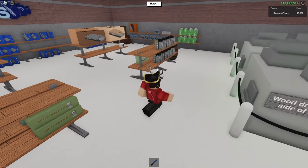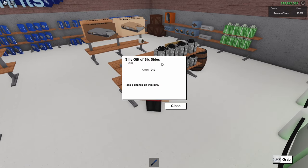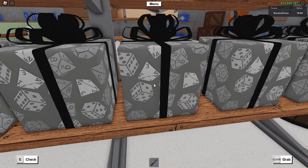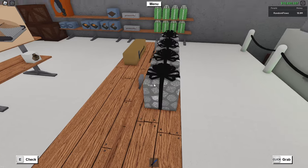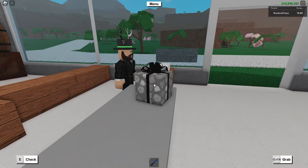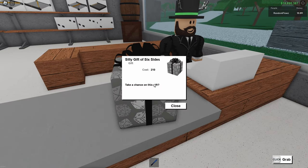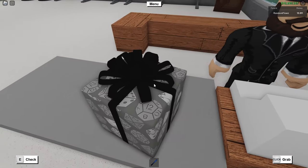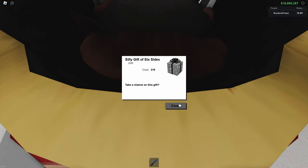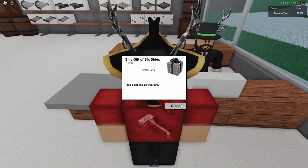So the first one, you're just going to want to come back here into What Are Us and you can see that there is a brand new gift right here. It is called the Silly Gift of Six Sides and it is very cheap — it is 210 Lumber Bucks. So definitely make sure that you stock up on it. It's going to go way up in price because it is so cheap.